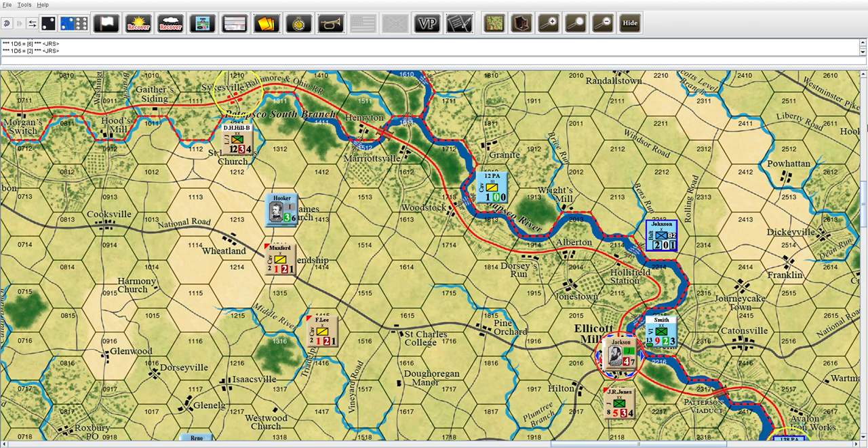What else do we do after the turn? We awarded county control, did the foraging, did recovery, and that's it. Now we're moving up to Turn 7 - September 10th. File save game - saving as YouTube Maryland Campaign.